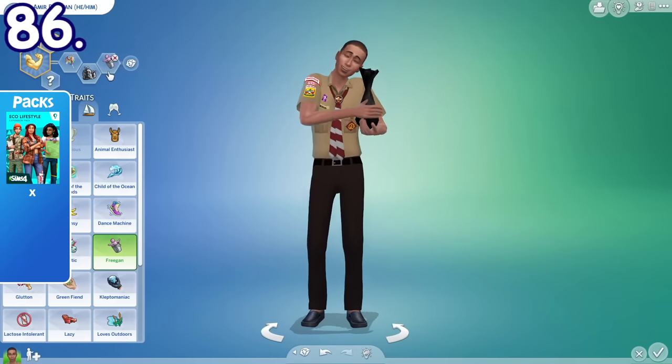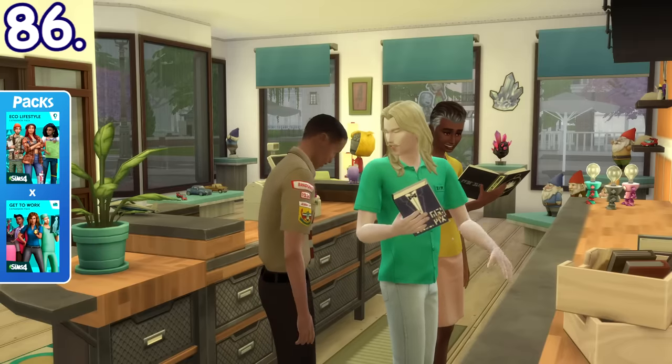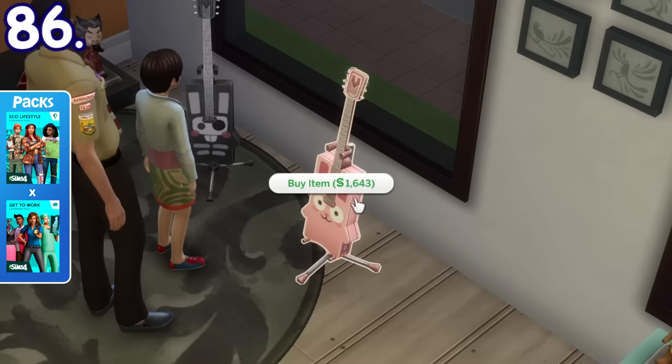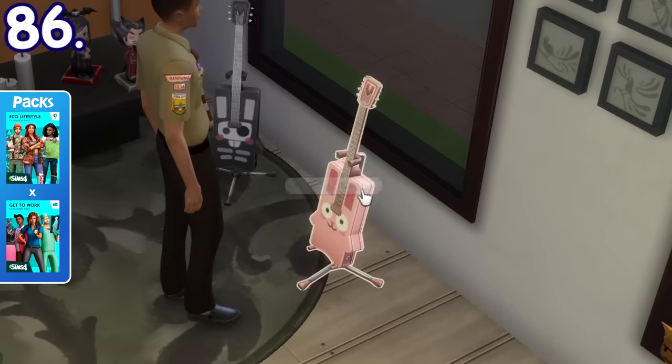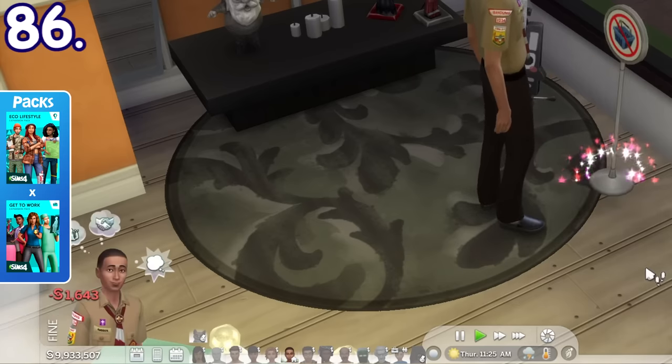Sims with the frugal trait can ask for a discount at a retail store. If denied, they can try a second time to insist on the discount. If successful, you'll only have to pay half the price on any product sold there, but it seems bugged right now because even though the interaction shows the discounted price, the Sim still pays the full price.